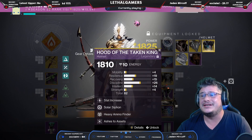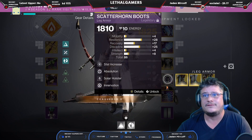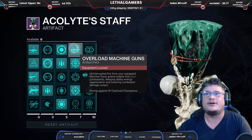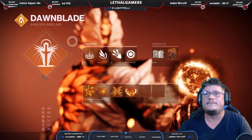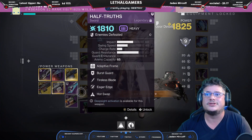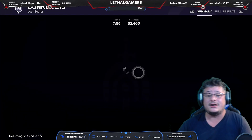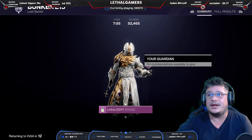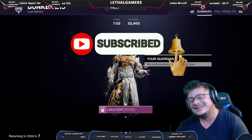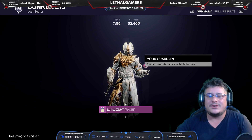Here's my build. Heavy ammo finder is a must because I use a machine gun for the overloads and that's the only overload weapon I have. You do want to have the overload machine guns mod on. Then I have a well of radiance build, which you can look up anywhere, and the Null Composure and Wavesplitter. That's it guys! Final time was 7:55 and I was taking it slow because I wasn't sure how this build was going to do. Thank you for watching, I'm Z — bye!